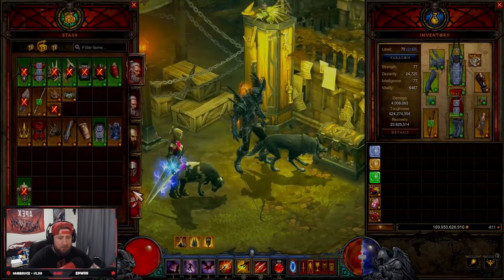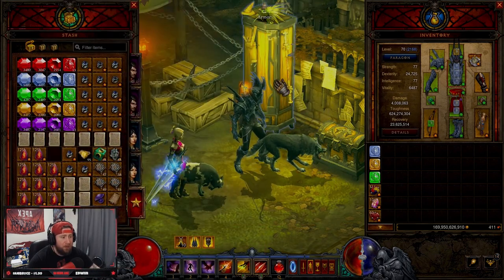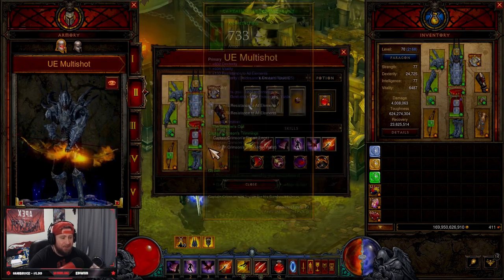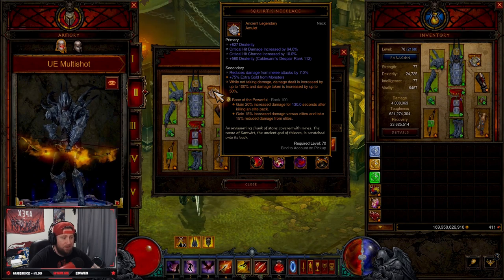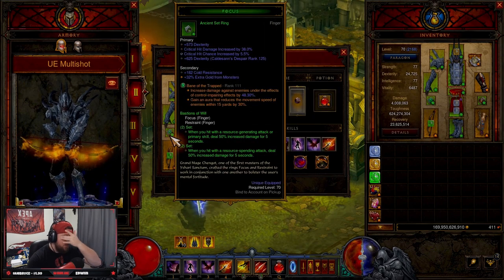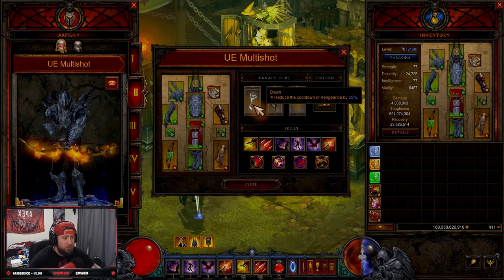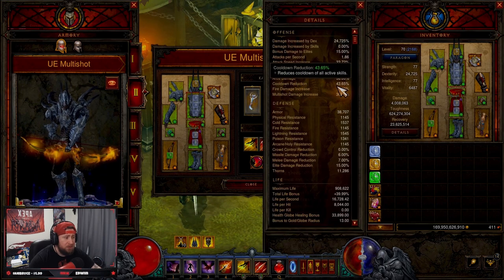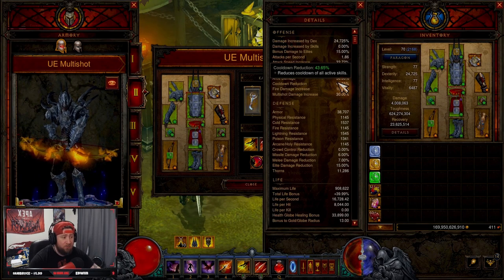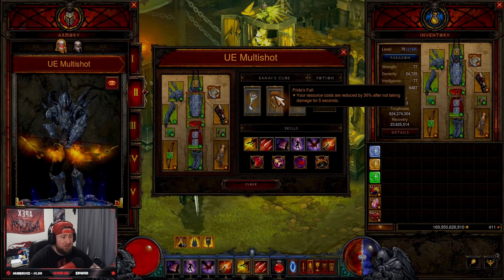We've got a Topaz in there for resource cost reduction, and Diamonds for more armor. Our legendary gems are Bane of the Powerful for more damage after killing an elite pack, Zei's Stone of Vengeance for damage, and Bane of the Trapped for damage. In our Cube we want Dawn at rank 65 to reduce Vengeance cooldown — we want Vengeance up at all times. With cooldown reduction over 40%, that gives us permanent uptime on Vengeance.